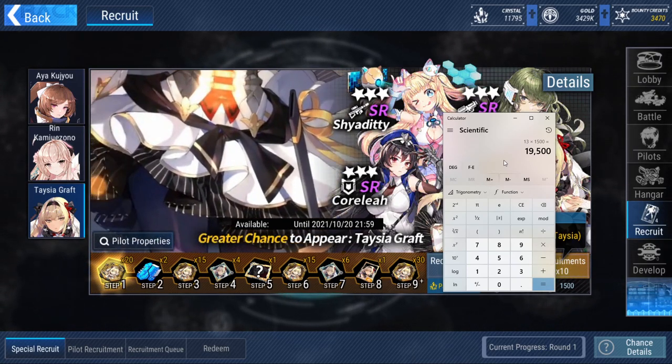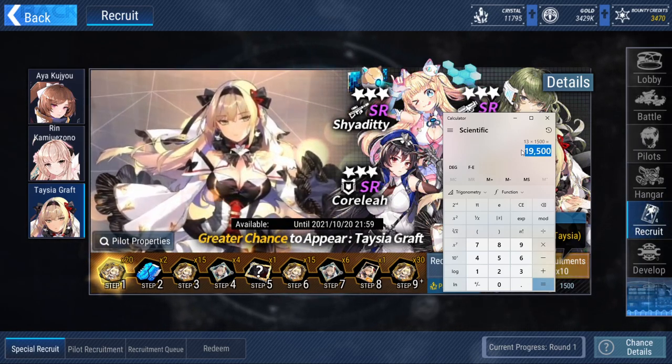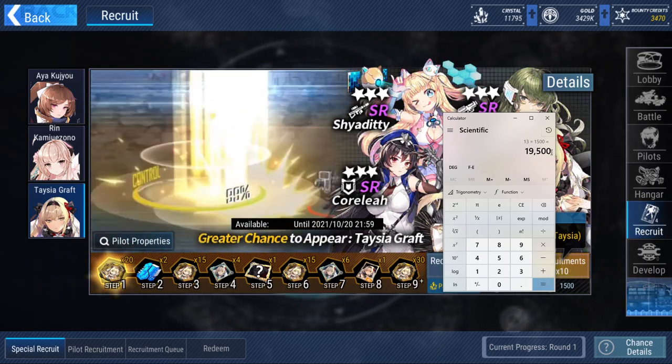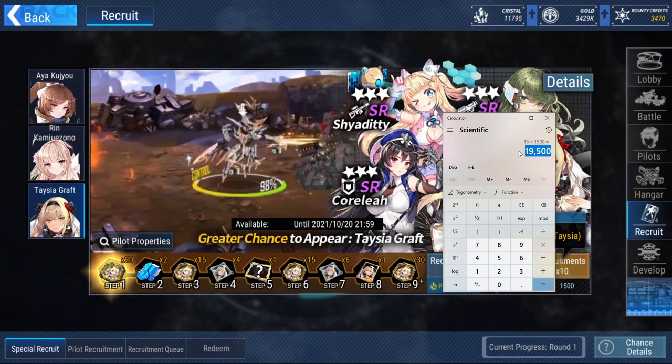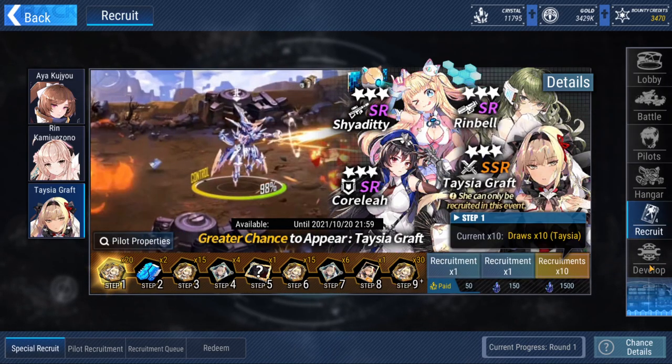This is the recommended amount of crystals you ideally want to save up for a banner. When you play gacha games, ideally you want to just pull — you don't want to save this much. 19,000 to 20,000 crystals is a lot; you have to save for like 2 to 3 weeks, even a month. But with the amount of coupon codes coming out, I think a lot of players are going to be close to this amount.